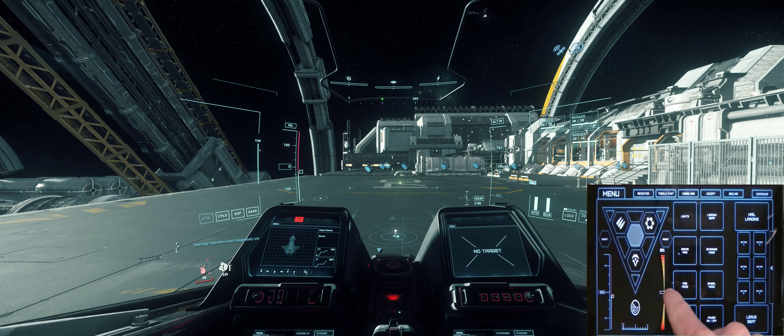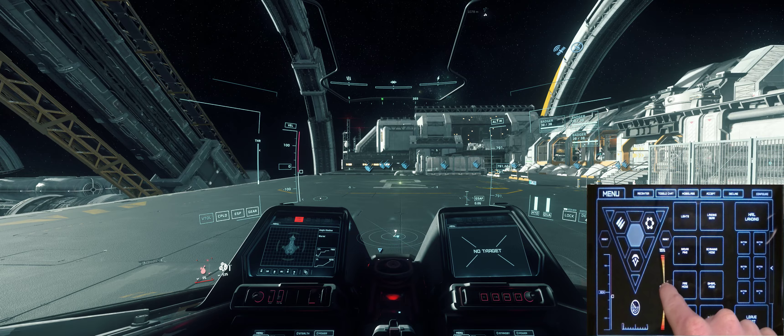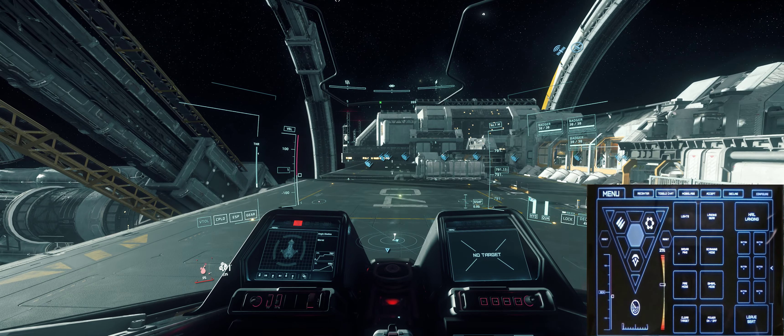So if I want to take off slowly, it's helpful — also in the big hangars where the doors above you open slowly, you can just give a little bit of up strafe here. Then it will take off slowly; if you need a bit more, a little bit faster.